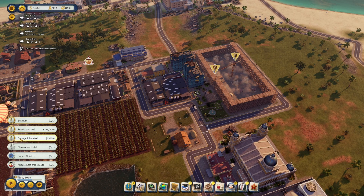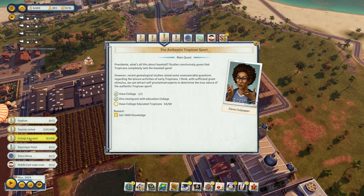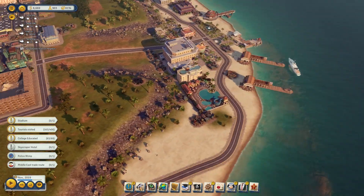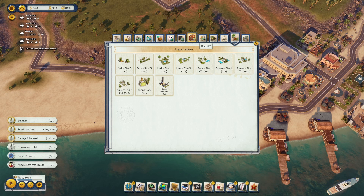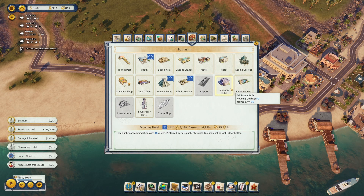We have several main quest items we're working on at once. We're waiting on tourists to come visit, so I want to build more hotels and tourist facilities for them to stay at. We're still waiting on more college-educated Tropicans, and we're currently building the stadium. They also want us to build some government buildings. Before I move on to all that, I want to fill out our tourism area with more hotels and accommodations.